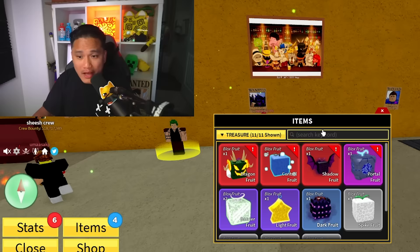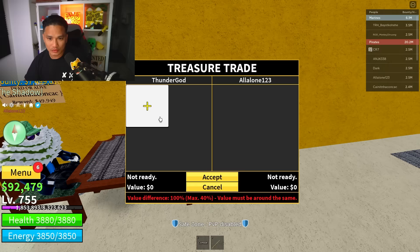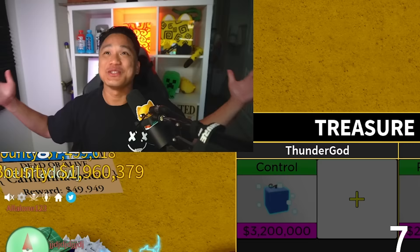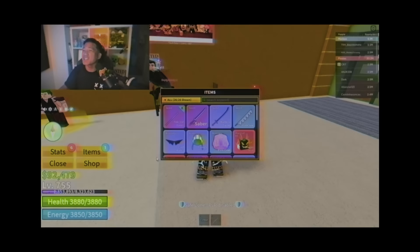Now I think I can trade my control for rumble. Trading my control for rumble - I think I can do this. Do you have the rumble fruit? Okay, let's do this. We're about to be the god of Bloxfruits. Let's go - and there you go, we just got the rumble fruit!